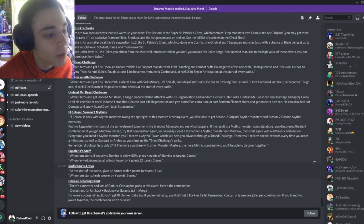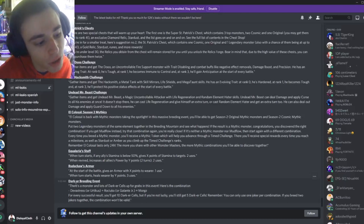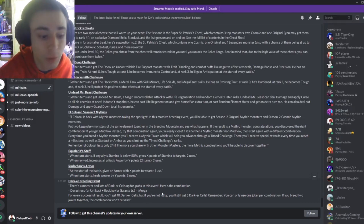Then we have Richaw's Armor: at the start of the battle it gives an armor with X points to the wearer, and when turn starts it heals the wearer by Y points — 3 uses. That's pretty good. Then we have the Darker breeding event where you'll actually be able to breed Morgues, and you'll get 10 Darker cells if you end up getting Morgues; if you don't, you'll get 5 Darker cells.